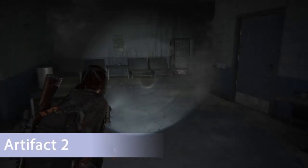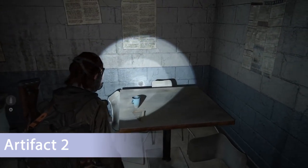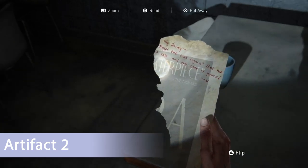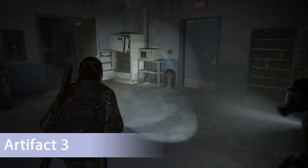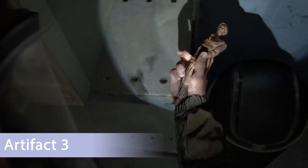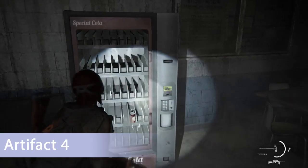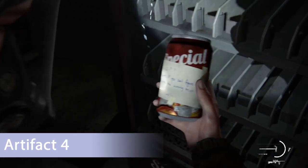Keep going down the hallway and then to the right — there's a break room with three artifacts. The first, artifact number two, is on a table at the back of the room. Head across to the other side where there's a microwave with a little wooden doll of the Lady of Hope. Then there's one more artifact in this room, located inside the vending machine — break out the glass and it's on a soda can that has a clue for a door code.